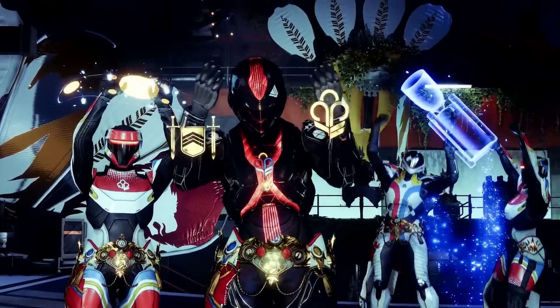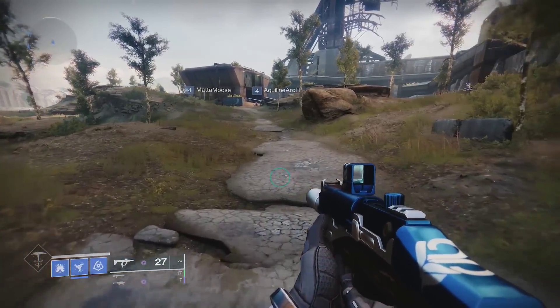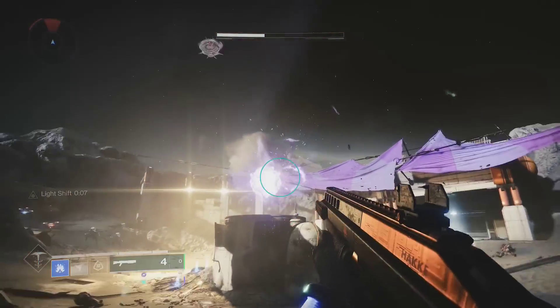This exotic gives you an OP dodge ability. Mask of Bakris replaces your Stasis subclass dodge with a longer range, faster moving shift. After doing this, you get increased damage on your arc weapons, and against frozen or slowed targets.